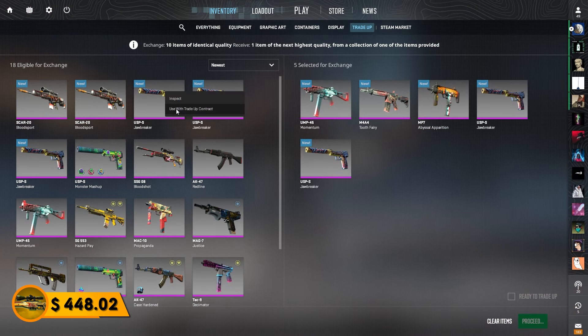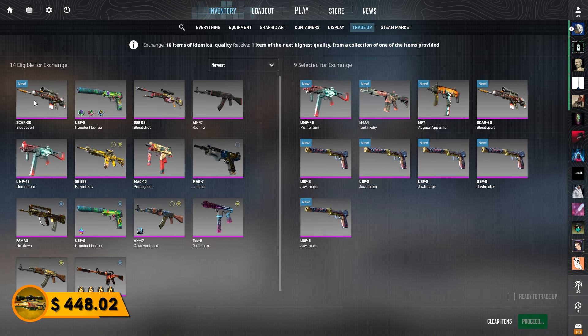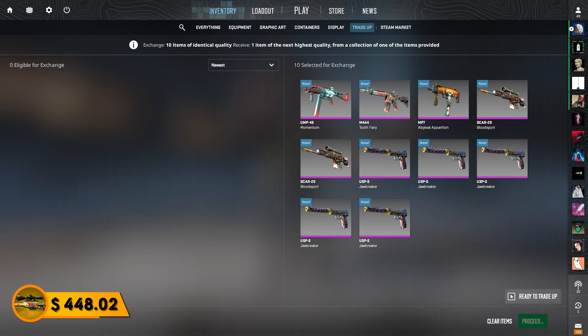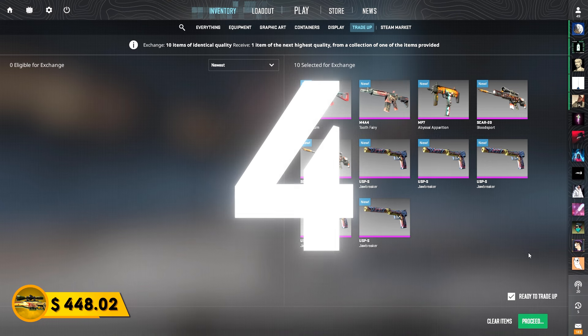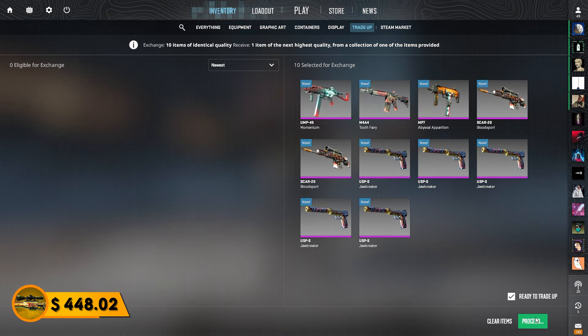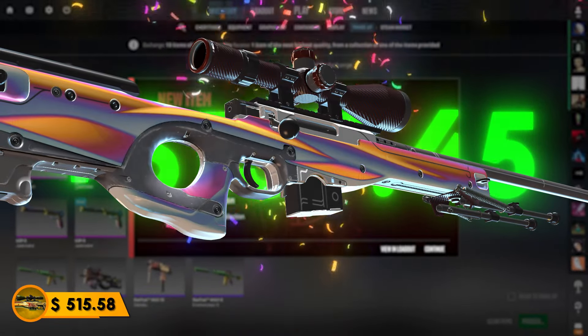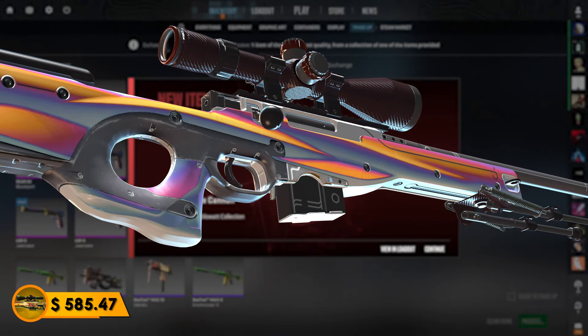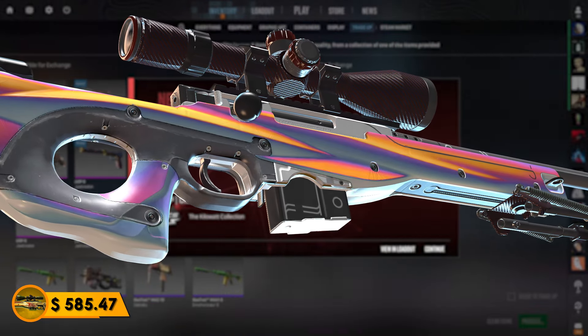We're taking the five USPs we just hit and smacking them all into one trade-up, going for the factory new AK-47 Inheritance or the factory new Op Chrome Cannon. Last episode this trade-up went crazy — show me the right side of the coin again. In 5, 4, 3, 2, 1... Yes! Let's go! We got a Chrome Cannon! Last time we got the AK, and now we finally get the Chrome Cannon. That's another amazing profit.